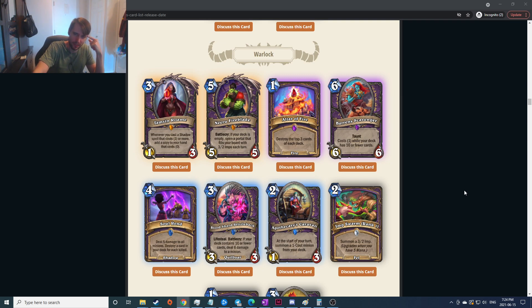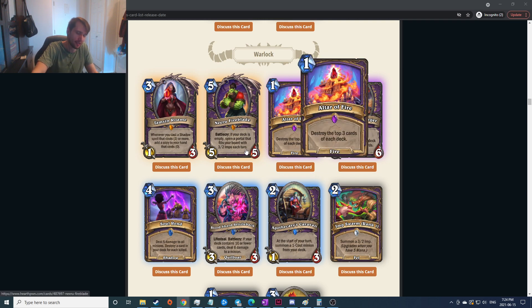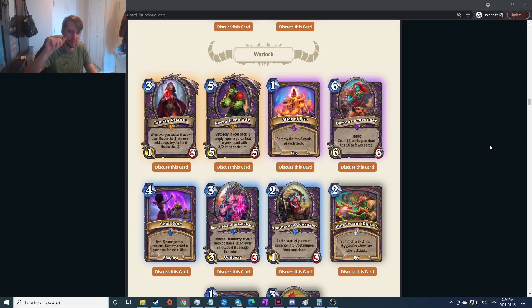Warlock. Whenever you cast a shadow spell that costs one or more, add a copy to your hand that costs zero — I don't know what shadow spells are out there but it does seem strong, I'm gonna assume it's good. If your deck is empty, open a portal that fills your board with three-two imps each turn — it's a five-five which you could actually just play on curve, but there's probably a way to make your deck empty such as destroy the top three cards of each deck. Costs one while your deck is ten or fewer cards — ten or fewer doesn't seem that hard to pull off, so this is really really good potentially even without trying to empty it.